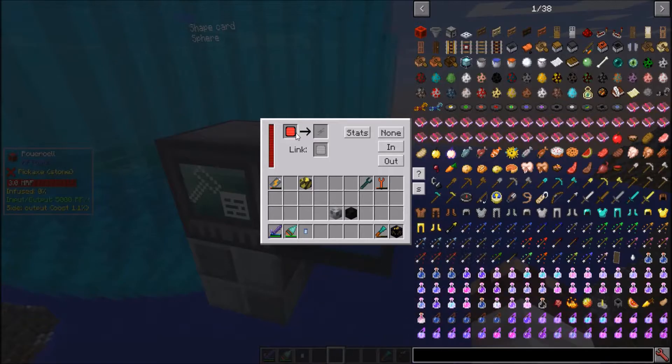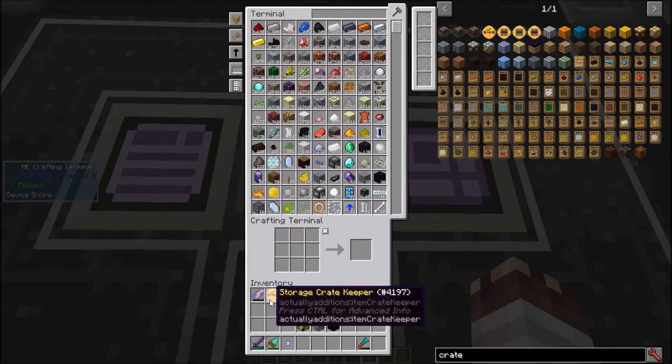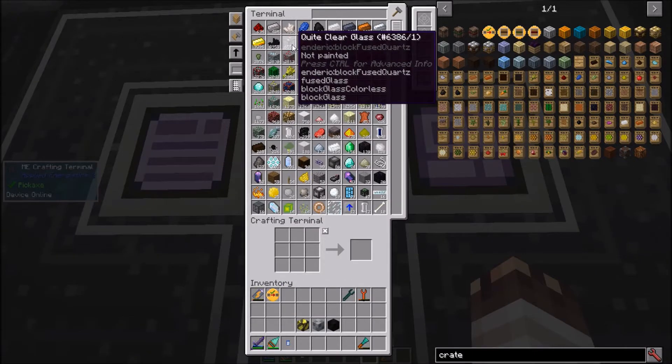While I've been waiting, I've set up a power cell with a link card to link to the other power cells in my base, and set all sides to send energy. I crafted a medium storage crate, a storage crate keeper, and 6558 quite clear glass, which was chiseled from real more glass.